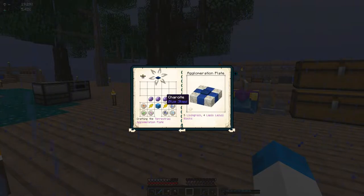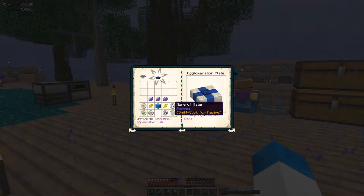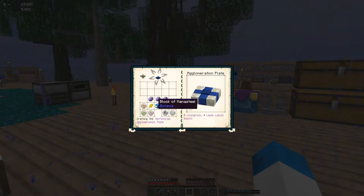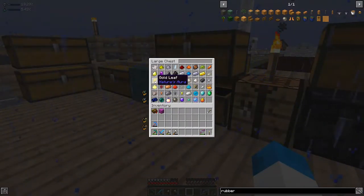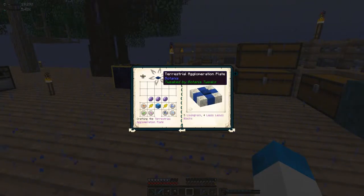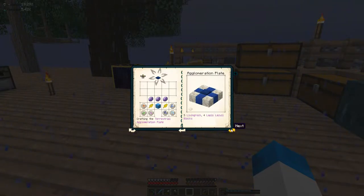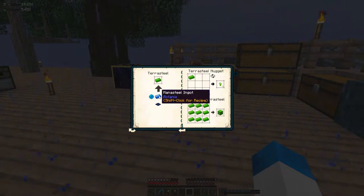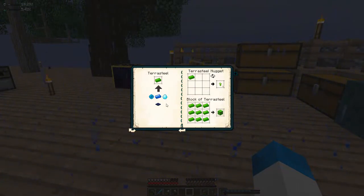The terrestrial agglomeration plate itself needs some chariot gems — and we don't have one yet — plus loads of these runes, a couple more gold leafs, and a full block of mana steel. Once that's done, you can make terrasteel ingots with mana pearls, mana steel ingots, and a mana diamond. Maybe we'll need to get some more charcoal going for the diamond — but that's not too hard. We should be able to get this, no problem.